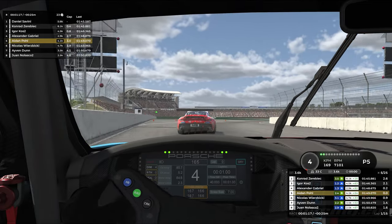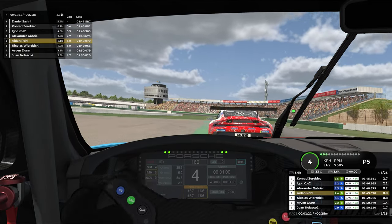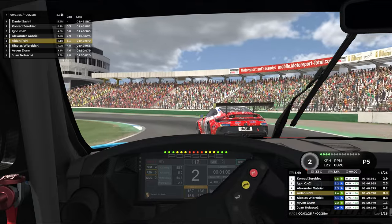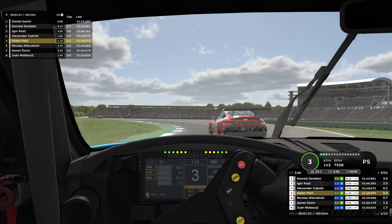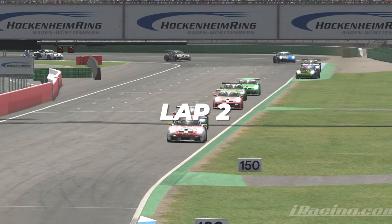We're in P5 chasing down P4, who is completely whiffing the apex. That should give us a good opportunity into the carousel — going to tease up the inside, just try and mind-punt him a little bit, which I think we do successfully. However, we kind of mind-punt ourselves a little bit there as well, and really just end up losing time to Nicholas behind, who is closing up that gap that was previously at about a second.